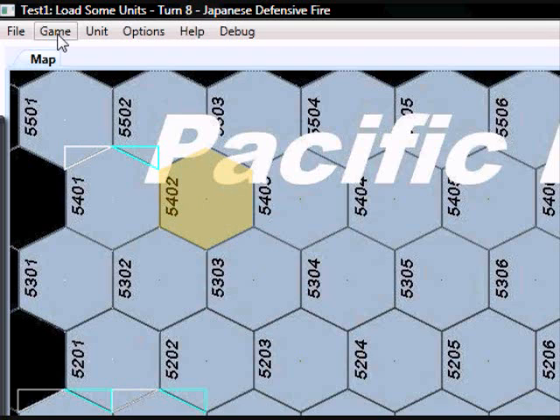I'm going to go ahead and demonstrate advancing the game turn. We can go from the menu, or we can use the F5 key. Note the title — this area up here — note how it changes to reflect that: Advanced phase.